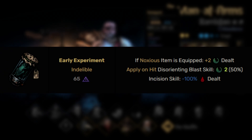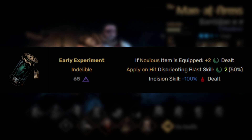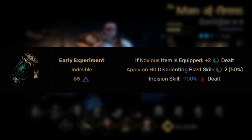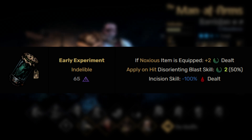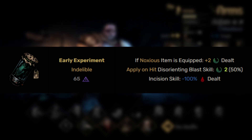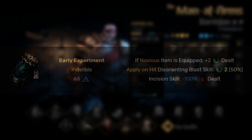The next one is the Early Experiment Trinket. If a Noxious item is equipped — Noxious being an item tag found in gray text below many items — it will increase the amount of blight dealt by her attacks by plus two. So if she's dealing three blight, she'll now deal five. This will also change her Disorienting Blast skill to apply a base of two blight at a 50% chance. The other thing it does is remove the bleed dealt by her Incision skill, making it essentially useless if you're using this trinket — so you basically want to be playing her in a blight-focused path here.